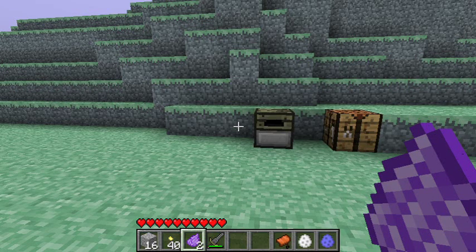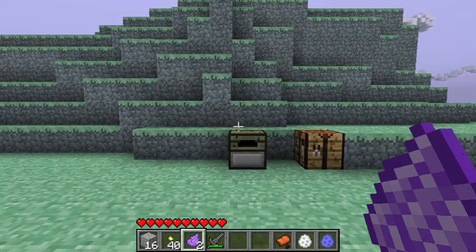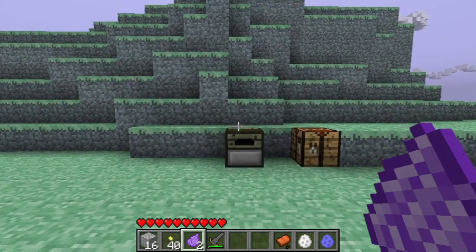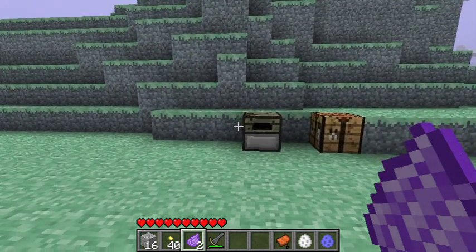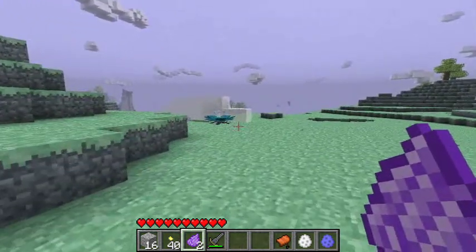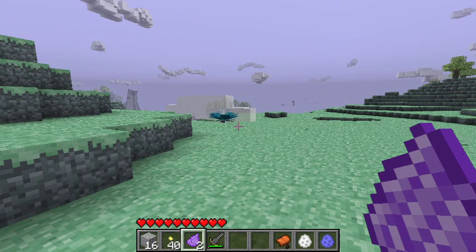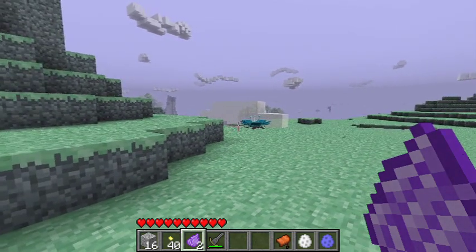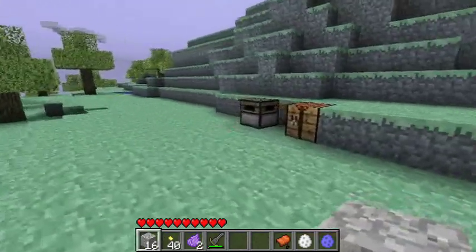Rather fortuitously for us, I have two petals here, and thankfully on the right-hand side, what do you know, it's a bally egg plant. Now as I say, these things are like bally gold dust. You won't just go stumbling across these, so you're going to have to do lots and lots of painstaking searching to find those - all sorts of searching and respawning and trying to do lots of things like that.